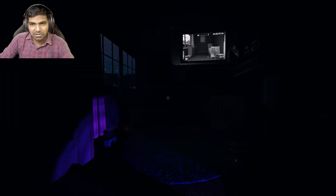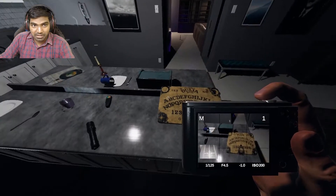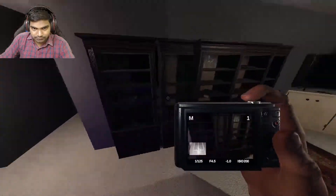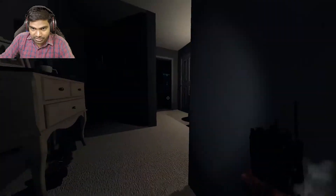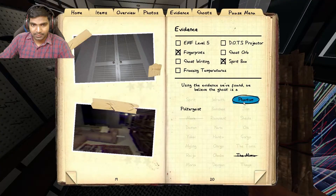It's gonna be phantom or poltergeist. Why don't we just trigger the hunt and figure this out? I have everything set up — we're gonna check for the phantom. If it's not phantom it's poltergeist. I think it blew out a candle. I am literally in the ghost room now. It's hunting. Oh my god — it is phantom, right? I couldn't see the ghost for a long time. I'm pretty sure it's phantom. There we go!